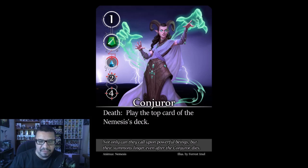The Conjurer: death ability — play the top card of the nemesis deck when it dies, replacing itself. Being a level-one card worth few points, it may not be worth actively targeting. Let it naturally exhaust against your defenses and kill itself. Build your board first, then deal with it — avoid letting the nemesis get ahead in card count by killing this too early.